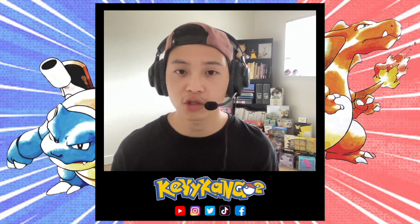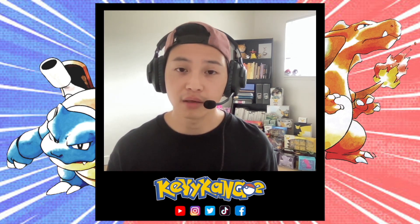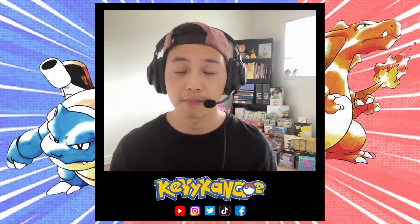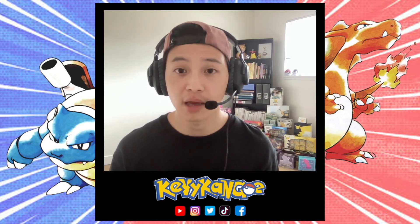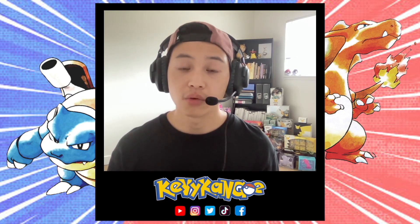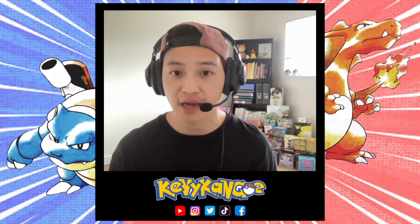Stat EXP is essentially the boost that your Pokemon gets after it beats a Pokemon or gets some vitamins. After you reach a certain amount of stat EXP points, it'll get converted to a 1 point increase in a stat. The highest possible amount of stat EXP is 65,535. So what we're going to do today is use the glitch to max out the DVs and the stat EXP, thus giving us the highest possible stats.